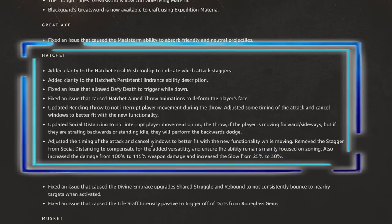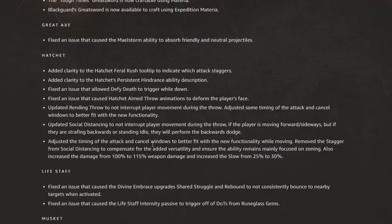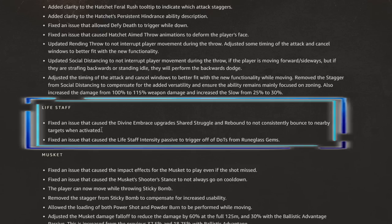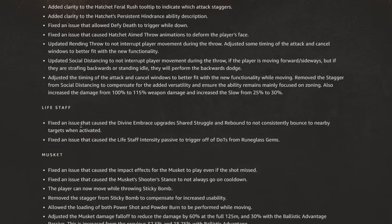Overall it looks like a small buff for hatchet — a 15% weapon damage increase and a 5% slow increase. Nice for hatchet players. Next up we have the life staff, where they fixed issues that caused divine embrace upgrades shared struggle and rebound to not consistently bounce to nearby targets, and fixed an issue that caused the life staff intensity passive to trigger off of DoTs from rune glass gems. Unfortunately nothing in terms of nerfs to the life staff this time around.